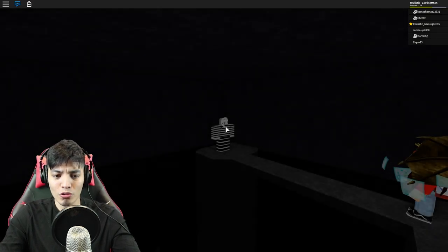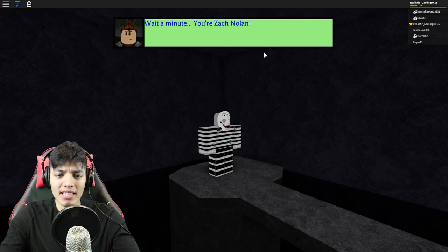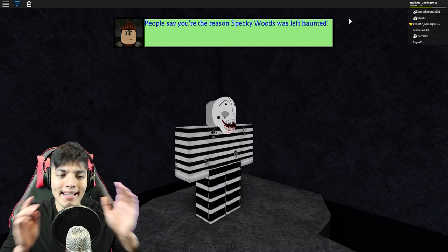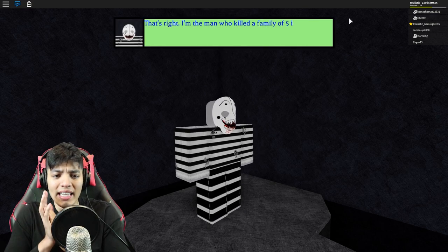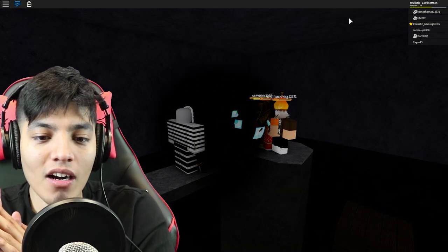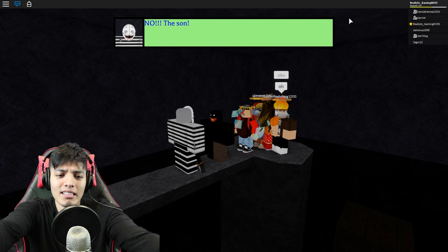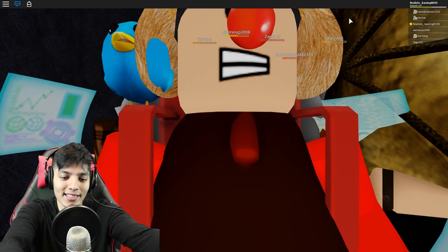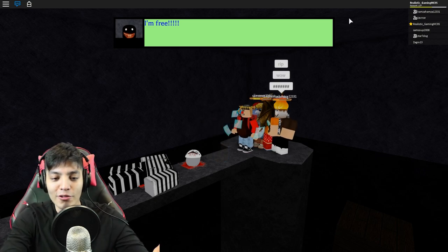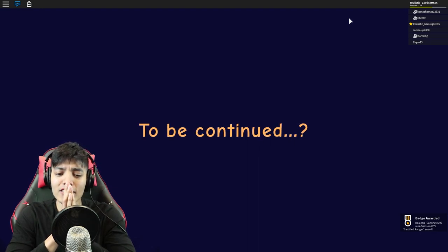It's fading to black — what's going on? We're stranded up there with the murderer. I have no clue what's gonna happen. Take the mask off — maybe I'd know. Get off! Wait a minute — you're Zach Nolan! People say you're the reason Specky Woods was left haunted. That's right — I am the man who killed the family of five in Specky Woods, and now I'm coming to kill you! Oh no! But it's this guy from the last camping game — he's here to save us! He's the son — but he's a ghost or a demon or something. He just got his head cut off — that's pretty gruesome but pretty awesome!